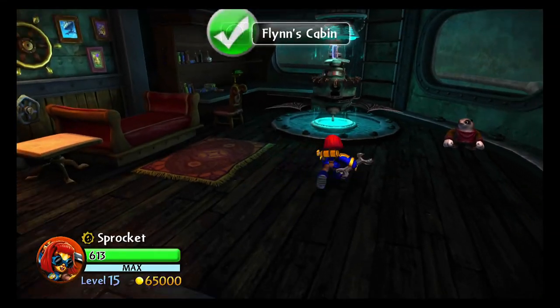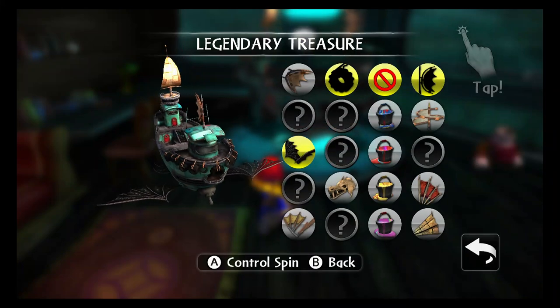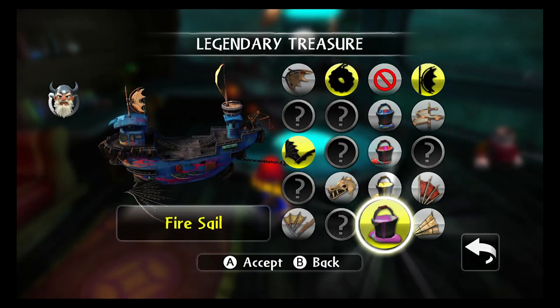Before we start today's mission, we can go into Flynn's ship. And here you can, with all the legendary treasures that I collected, you can actually customize it a bit.